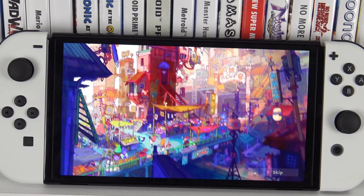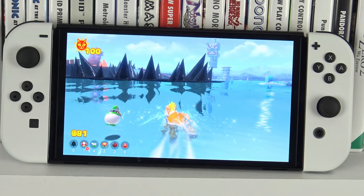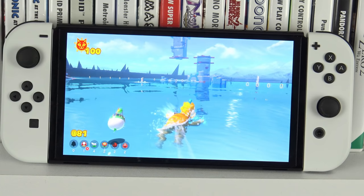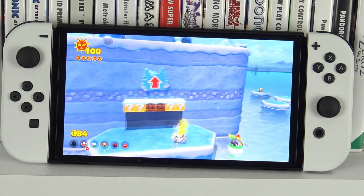Choosing between Mario Odyssey and 3D World was tough — the Moon Kingdom in Odyssey is a great showcase for darkness — but 3D World is just a bit more vibrant and also comes with Bowser's Fury. During the Bowser battles, the black sludge he has lying around is no longer grey, it's a pure black sludge. Swimming around on Plessie and exploring these big colourful environments is fantastic. 3D World itself is just one of the most vibrant games ever and neither 3D World, Bowser's Fury, nor Odyssey have ever looked as good as they do now on the OLED.